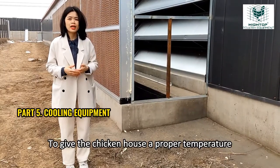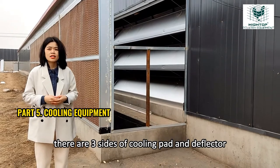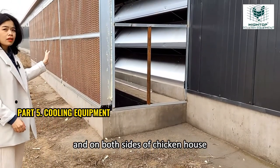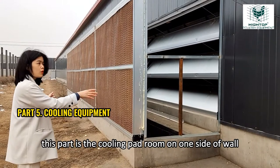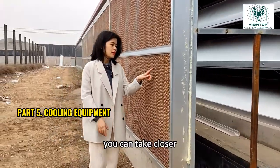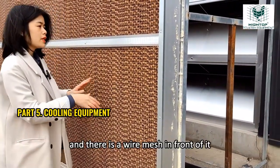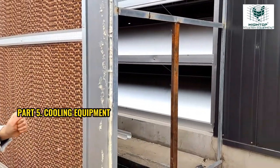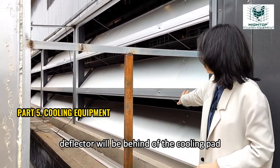To give the chicken house a proper temperature, we need the cooling pad and deflector. There are three sides of cooling pad and deflector — on the front side of the chicken house and on both sides of the chicken house. This part is the cooling pad room on one side wall. The cooling pad material is made of paper and there is a wire mesh in front of it, to prevent rats. And this part is the deflector, which will be behind the cooling pad.